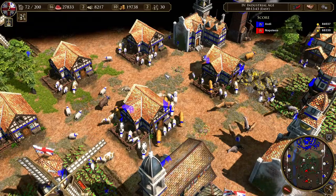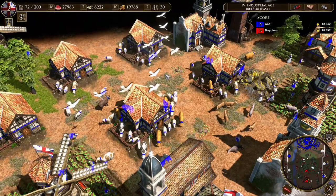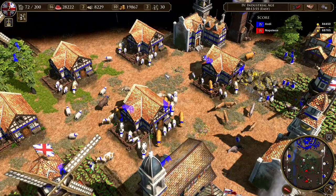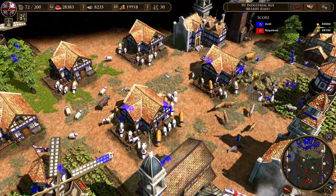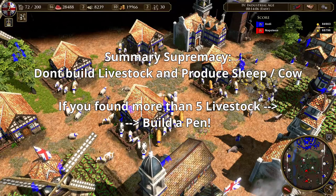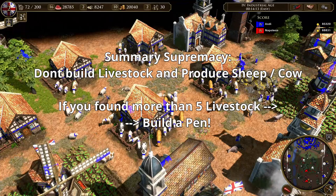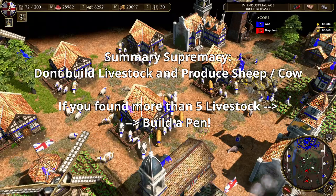To sum up for supremacy: usually you don't want to produce a livestock pen and start producing sheep — that's not worth it. There is a card that provides one livestock pen and 7 sheep, which gives nearly 1000 resources of value, yet it's not an auto-include in every deck — that tells you how bad livestock are in supremacy right now. When the map has livestock, build a pen when you have around 5 gathered, or around 7 if they're sheep.